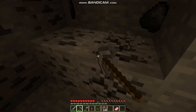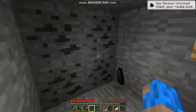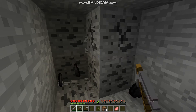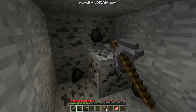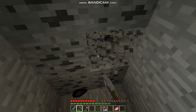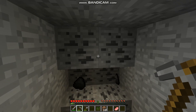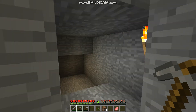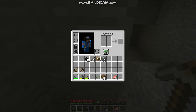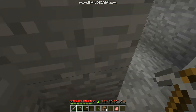Looks like there's a skeleton nearby. Let's put a torch here so we can light up this area. This is a big coal vein. What a lucky find — that was all coal all through there. Now we've got 31 coal, that should last us a while, so I'll continue going down.